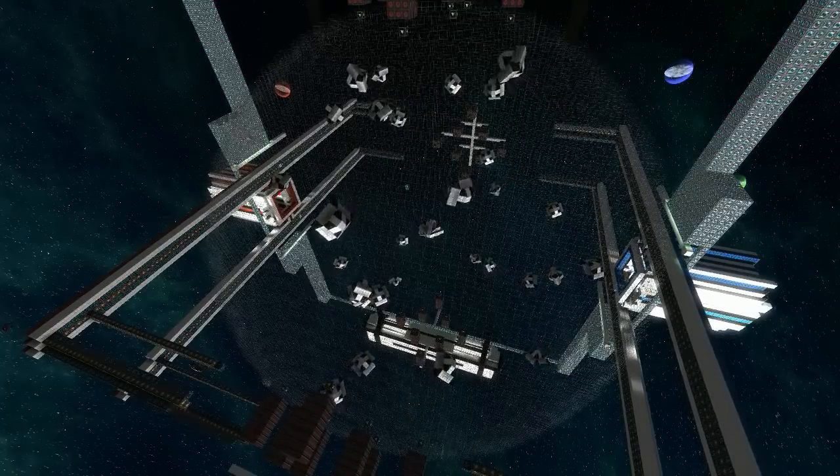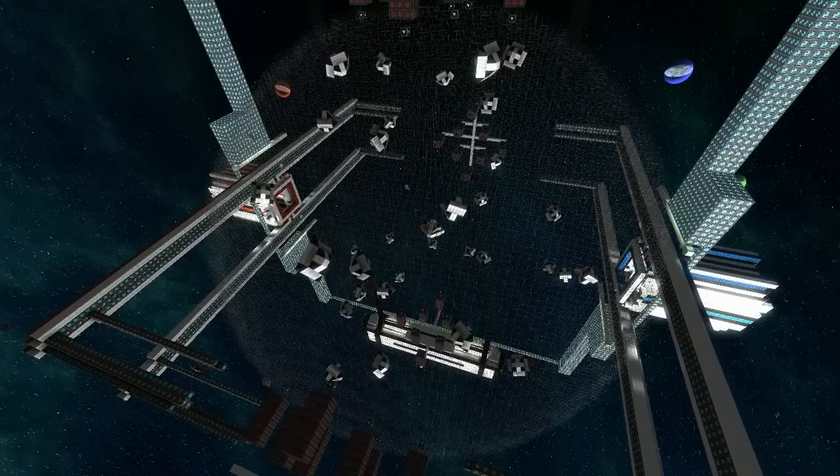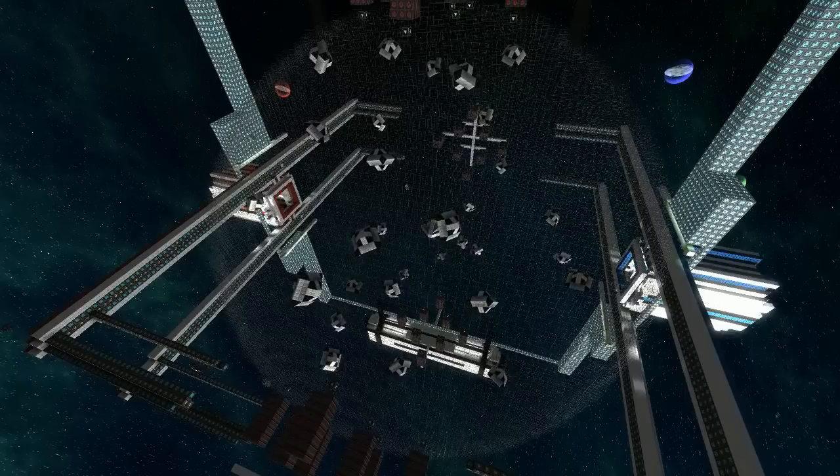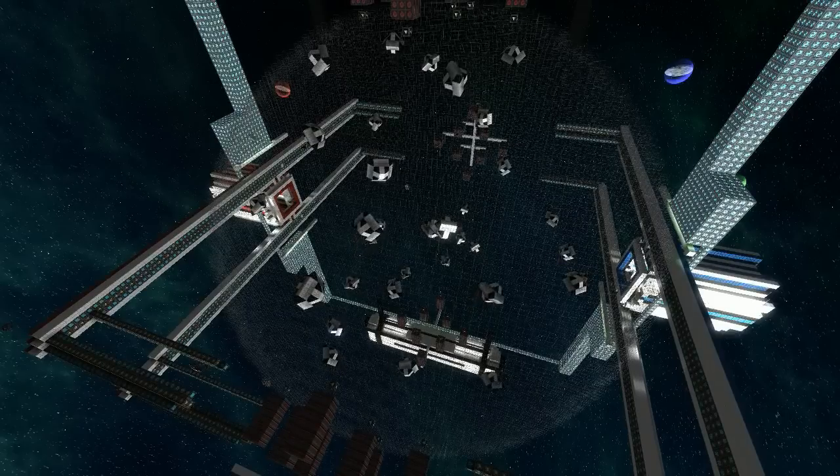Each piece of cover has power blocks and shield blocks, so you can't break them. You can also ride these around to speed yourself up, though they're going to slow way down eventually.